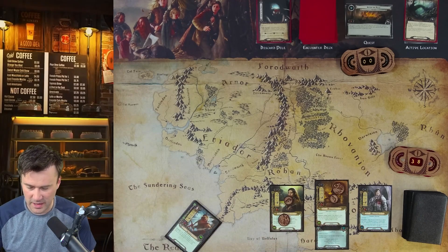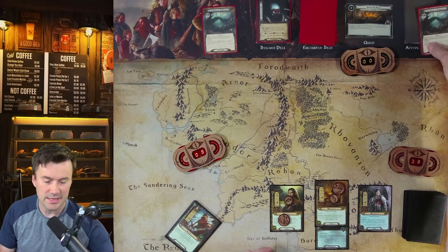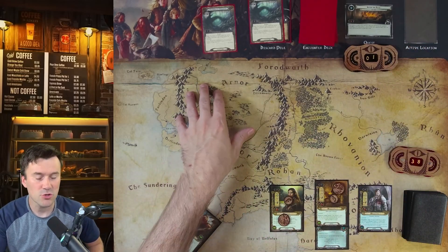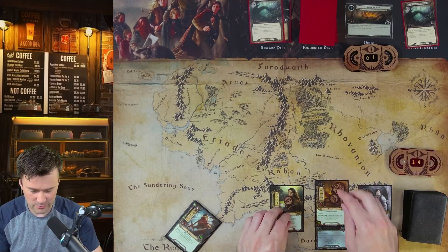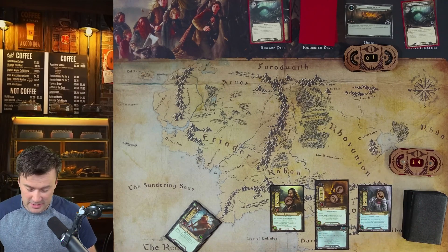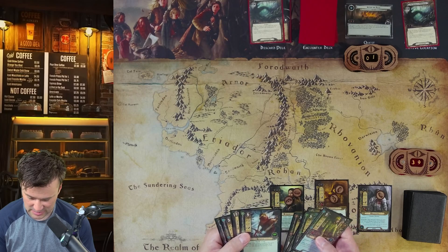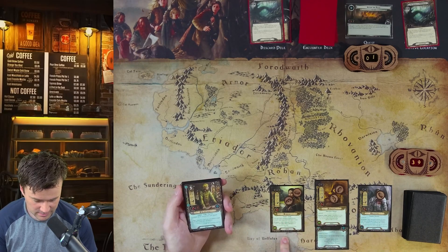Now we quest with five total — Elrond and Aragorn for three and two. We quest against two, which is another Eaves of Mirkwood, so three total threat. We succeed with two points left over, putting one on the main quest. We travel again to remove that location. We draw a card — Glorfindel, which doesn't help. We're getting all expensive cards and no Vilja. Elrond can pay for allies from any sphere, but we still can't afford anything yet.